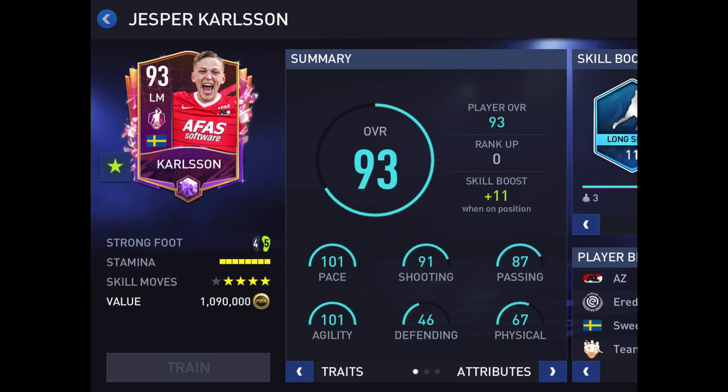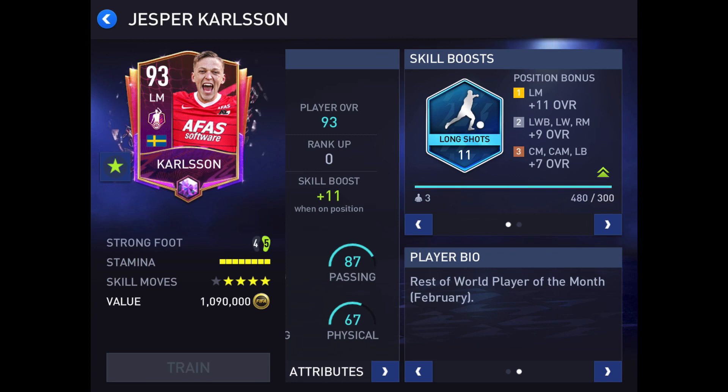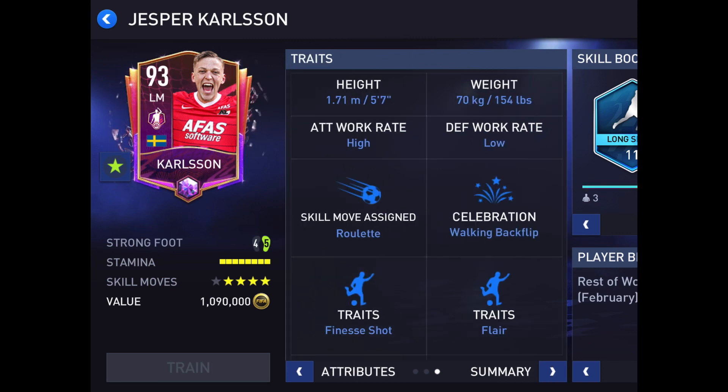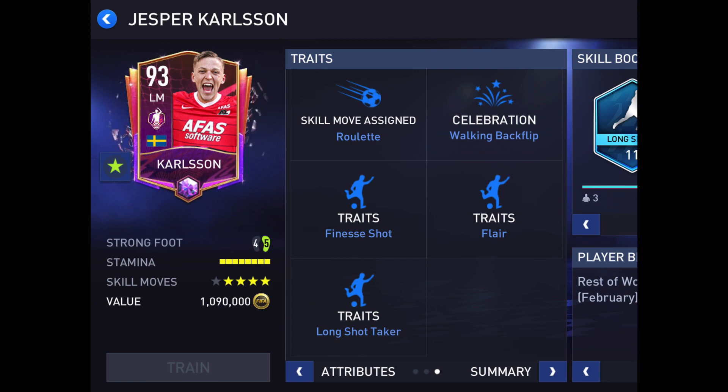Now we're going to get to Carlson. He was an Eredivisie Player of the Month — 101 pace, 101 agility, 91 shooting. He was from February, which makes sense because he's not that high an overall. This card looks pretty good otherwise: 103 acceleration, 99 sprint speed, 113 agility, 96 ball control, 111 balance. He does have a nice card here, but I don't know if it compares to some of the left mids you can get, like Barnes or Perez — those players are definitely better. But if you're looking for a cheap left mid, not a bad option. He does have the finesse shot trait and flair.